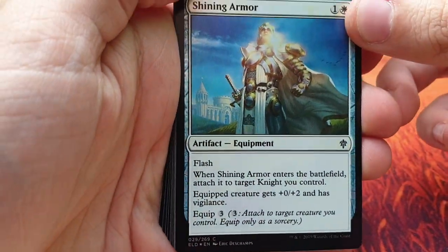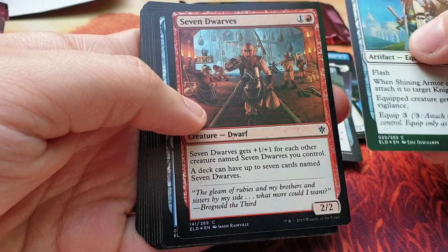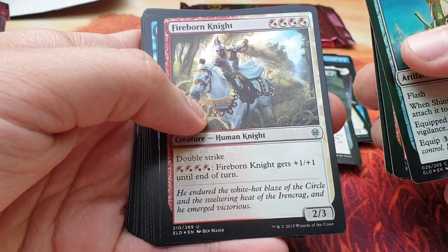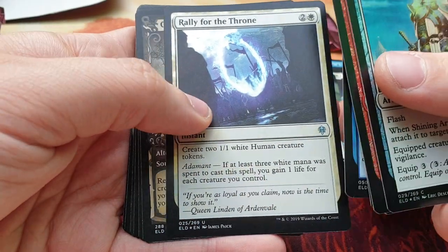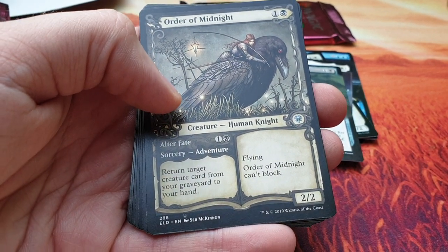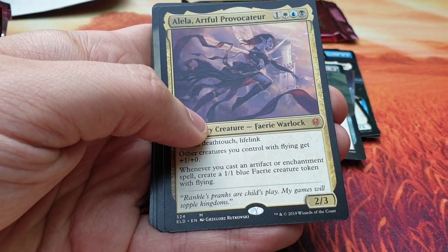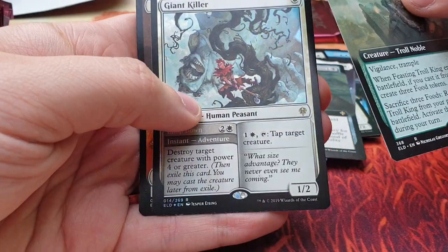Wow, look at this foiling — Shining Armor, this really shines! Seven Dwarves, Mantle of Tides, Roving Keep, Outmuscle — also very cool and very strong, sees a heck ton of play. Fireborn Knight, Into the Story, Ferocity of the Wilds, Rally for the Throne, Order of Midnight — I'm happy to pull one, I like this card a lot and the artwork. Sepp McKinnon did a good job here. Hypnotic Sprite, Queen of Ice, Alela Artful Provocateur. Feasting Troll King in the full art spot and Giant Killer in the foil spot.